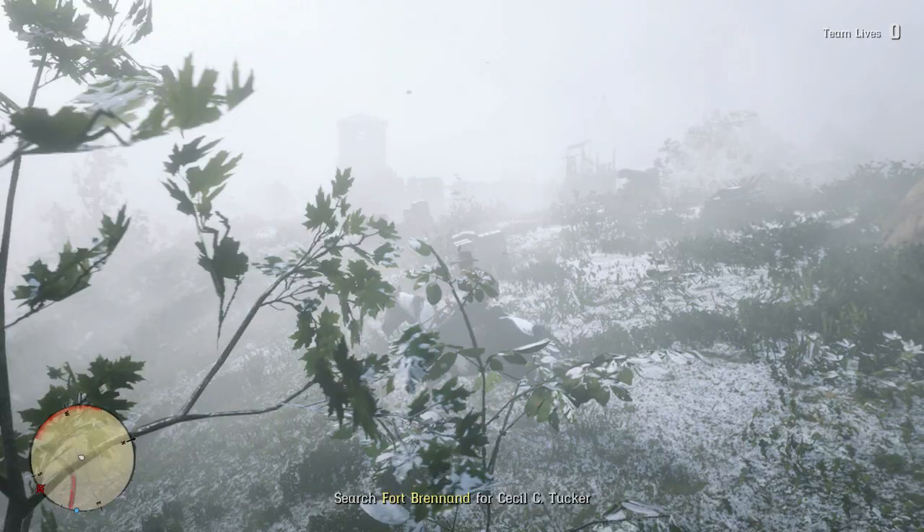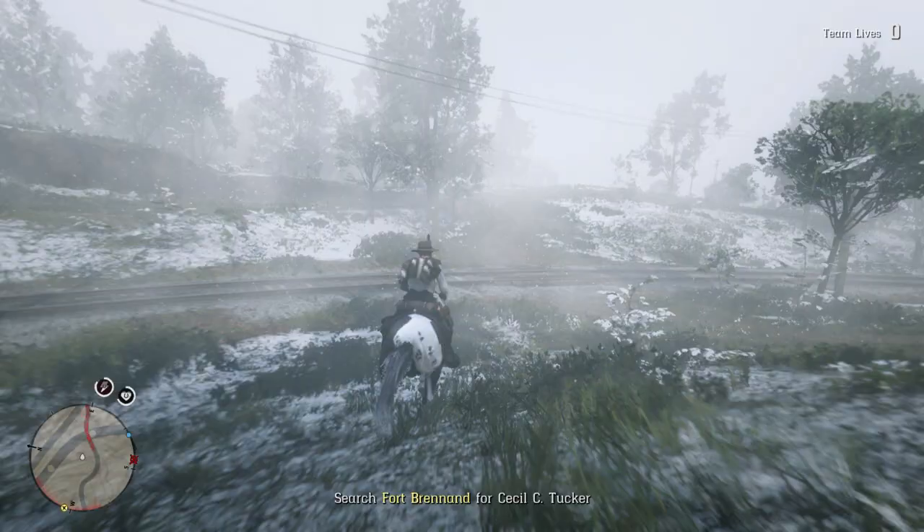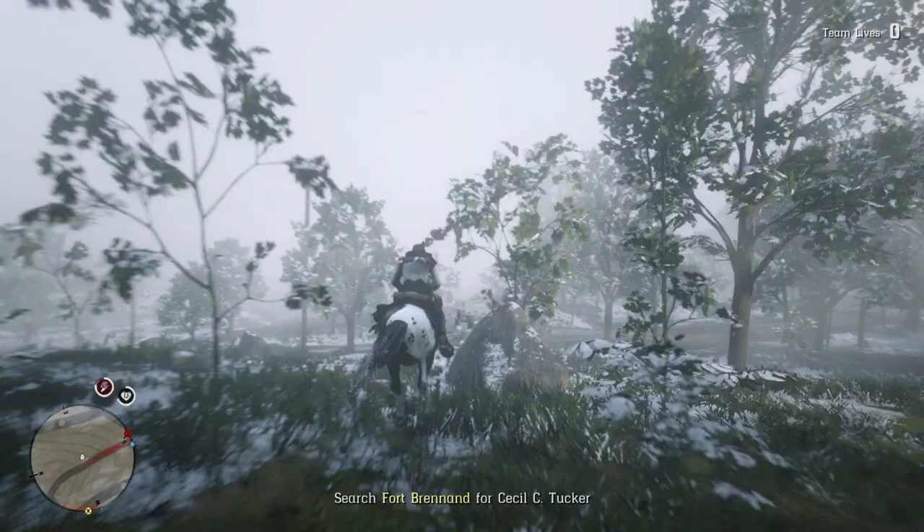Here we are at Fort Brennan. Instead of going inside the fort where they try to light you on fire, you just got to keep going past. Go into Sandini and search for a boat. If you still try to take your horse to the island, I think they still black screen you and you have to restart the mission. So instead, go into Sandini, find a boat, and then you can go right over to the island. We'll explore it in a moment.